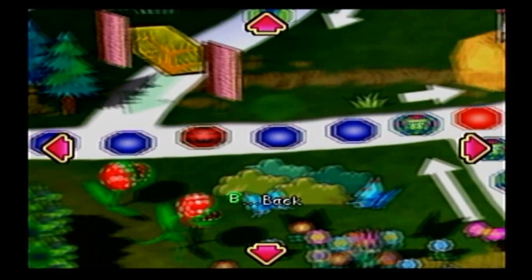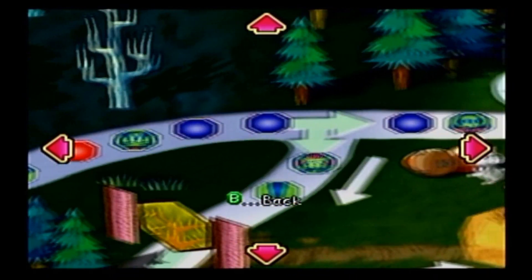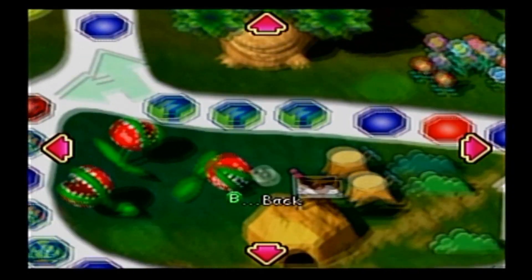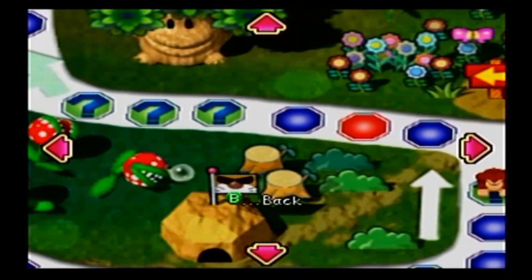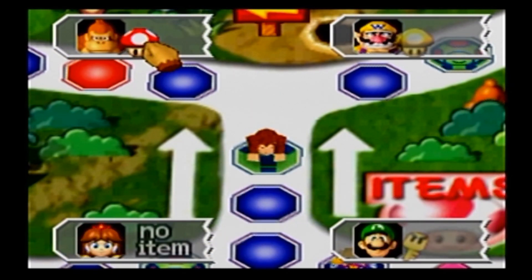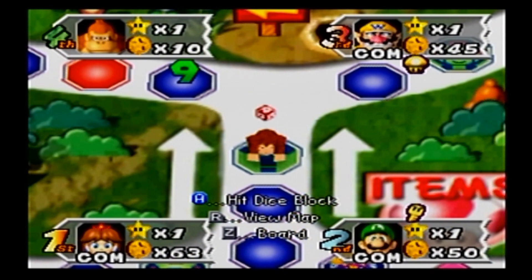Maybe I should work towards Boo, or just play it casually, because I can only get to Boo from this one path unless I somehow warp up here, which is not going to happen. It's really hard to say — it's a big decision. I'm gonna go for it. Gotta go for it. Because I could have just got a 1 the next turn anyway. So I got a 9.